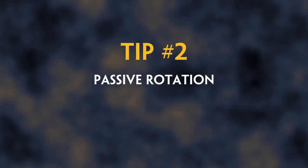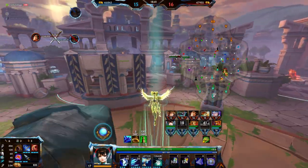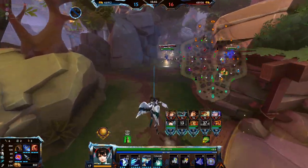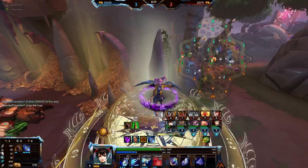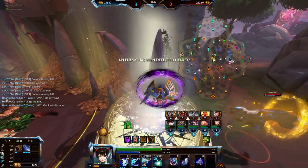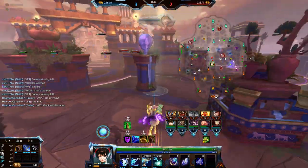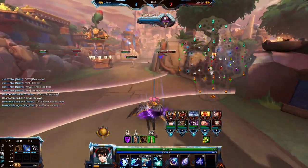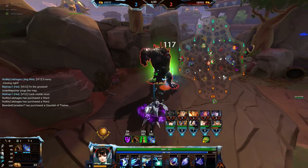Tip number two: Jingwei's unique passive enables her to rotate rapidly. If a big fight is happening at Power Mancer while you and your lane opponent are farming duo, no problem. Try backing to the fountain and flying to the targeted location to give your teammates some backup. Then, when the fight is done, back to the fountain and fly back to lane.